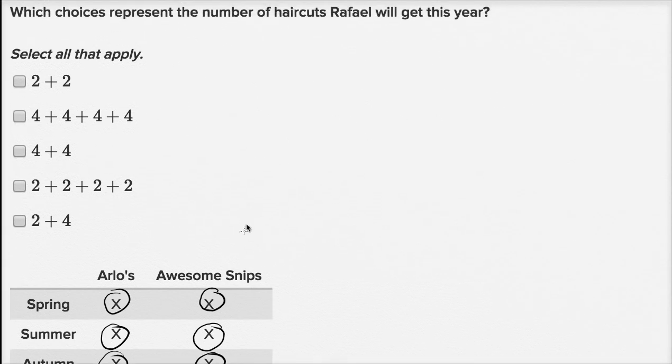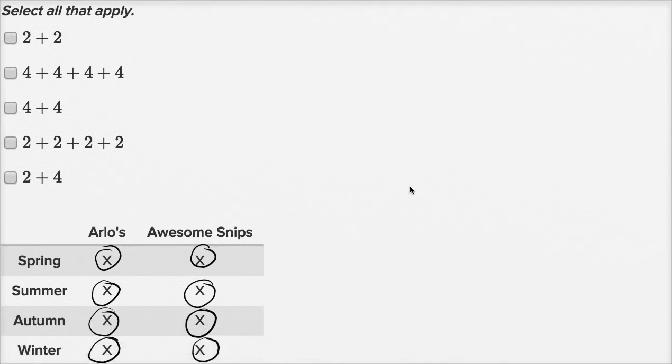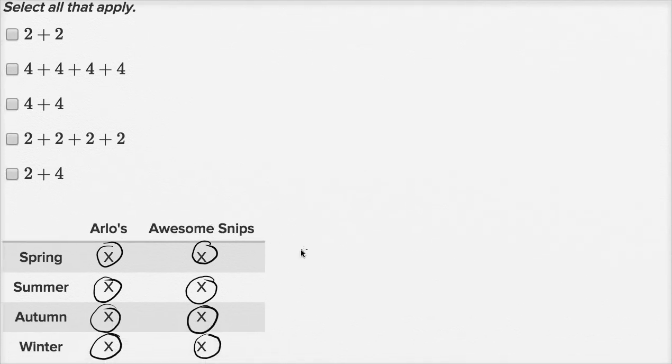Which choices represent the number of haircuts Raphael will get this year? One way to think about it: in spring he gets two haircuts, in summer another two, in autumn another two, and in winter another two. So two plus two plus two plus two equals eight haircuts total. Which of these represent eight?